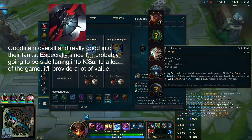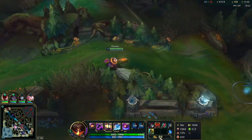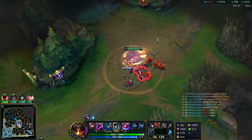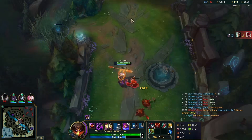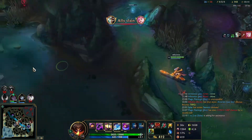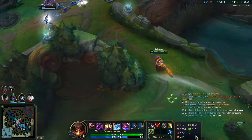I sell my Corrupting Potion to get Black Cleaver because Dragon is spawning soon and I want to be as strong as possible for the potential dragon fight. I push down bot lane because you ideally want to have the two lanes closest to the neutral objective you're contesting to be pushed out if you can help it, so we're just doing our part pushing out bot lane.